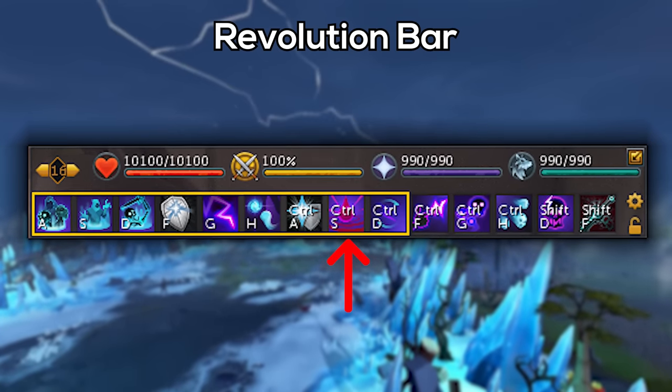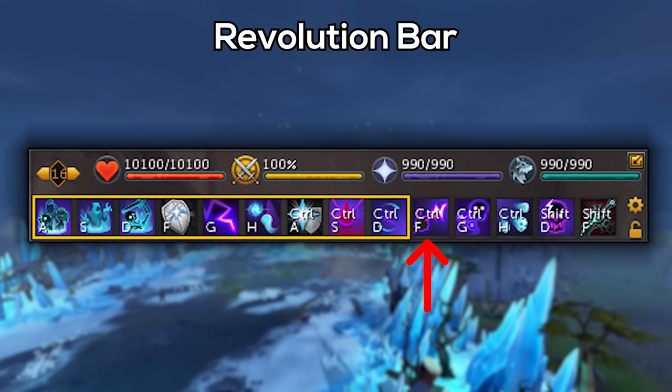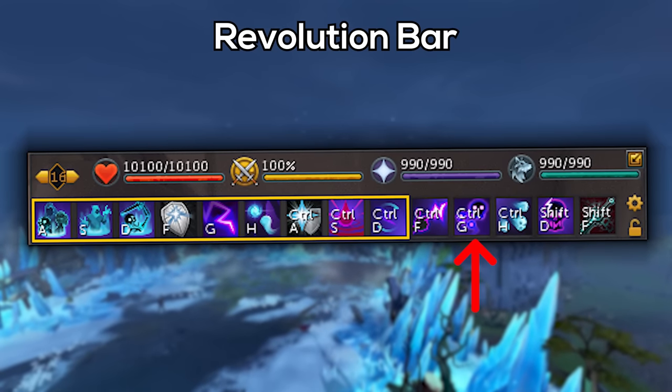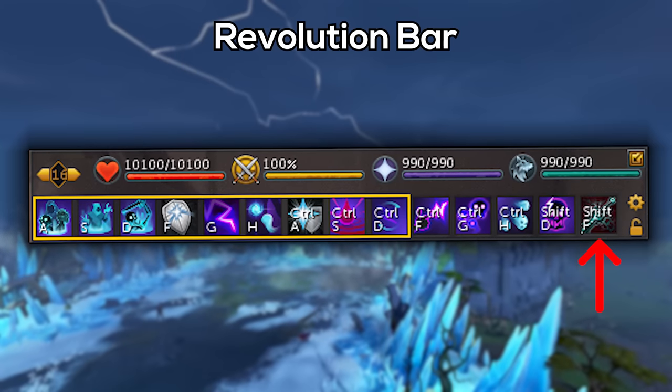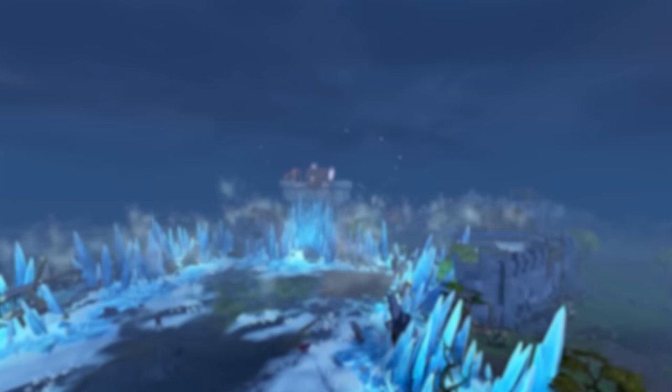As for manual inputs, we're going to keep it really simple. Whenever I have six or more Necrosis stacks, I will be using Finger of Death. Whenever I feel like it, I'm going to use Death Skulls. Whenever I have three souls, I'm going to use Volley of Souls. And then last but not least, whenever I've got zero, two, or four Necrosis stacks and I feel like it, I'm going to use my Death Guard special. With that out of the way, let's get into the fight.